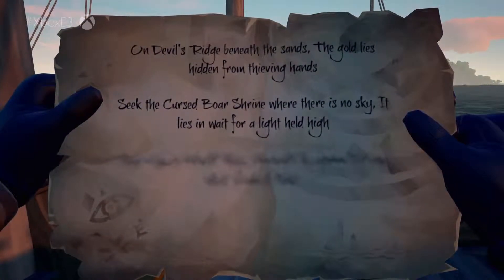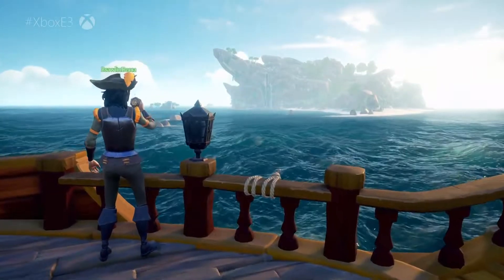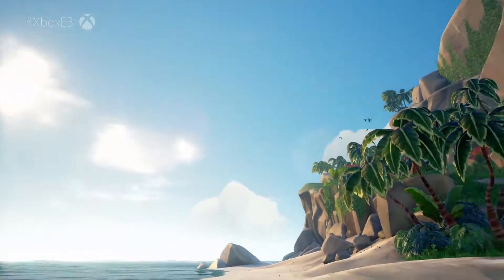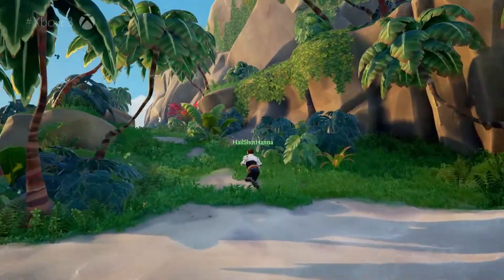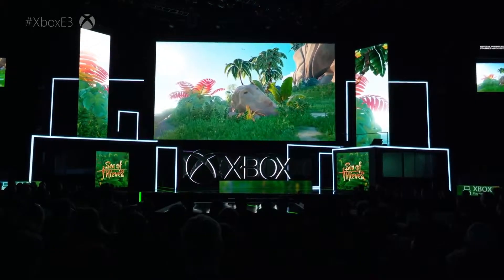On Devil's Ridge beneath the sands, the gold lies hidden from thieving hands. And here we are at Devil's Ridge — nice transition, by the way. You'll shift from the heart of the sea to the island shore, where you'll explore jungles and coves, clifftops and caverns. Every region has its very own landmarks, and over time you'll uncover hidden shortcuts, abandoned stashes, and vistas that will steal your grog-soaked breath away.